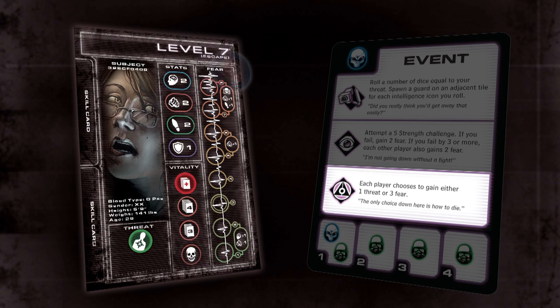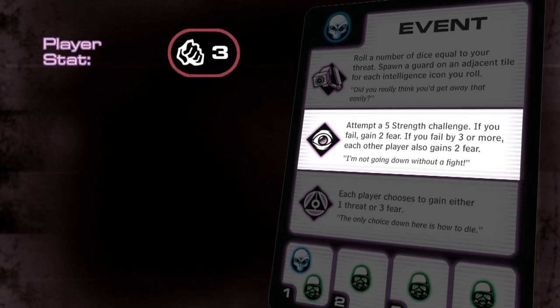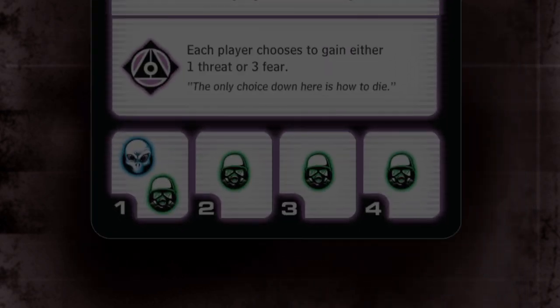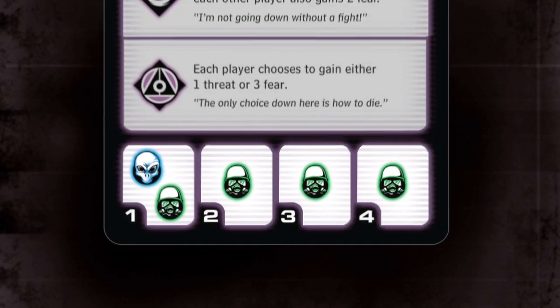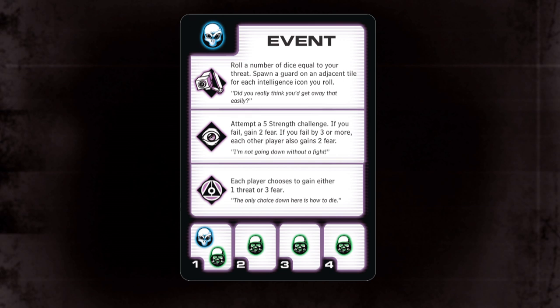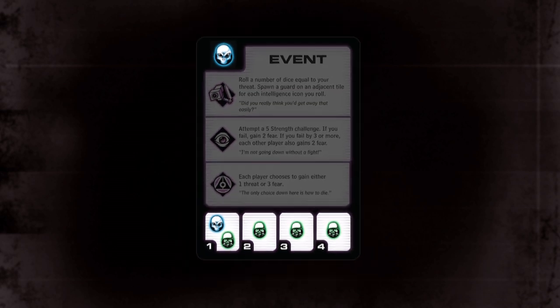If your fear was at six, you could choose to gain either one threat or raise your fear to the maximum of eight, even though that is an increase of less than the three fear the card specifies. However, if your fear was already at eight, you could not choose to gain fear and would have to gain one threat. When an event card presents a challenge, it is resolved like other challenge actions — you must use the stat listed and roll the listed number of stat icons. The final step is to activate all listed enemies. After fully resolving an event card, your turn is over. If you don't draw a card because of an event icon, you still draw one event card at the end of your turn, but only follow the spawn and enemy activation sections.